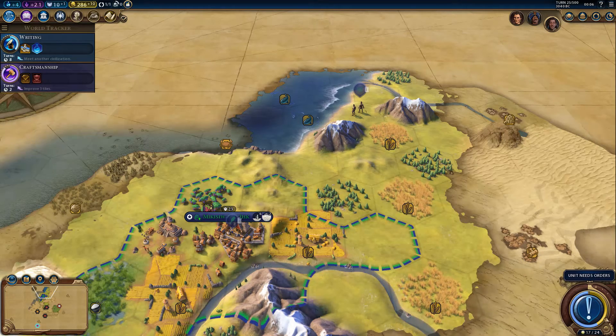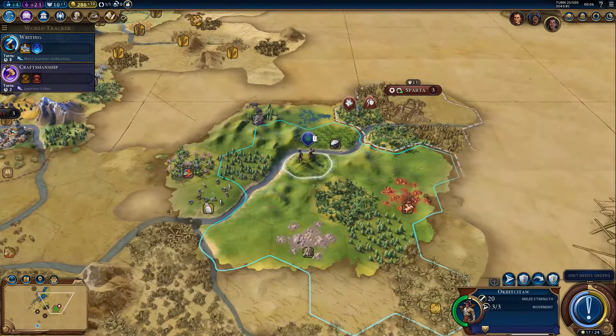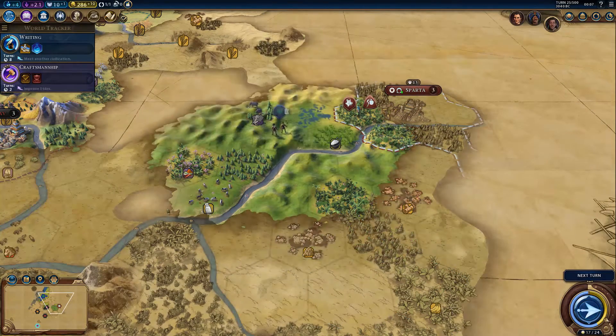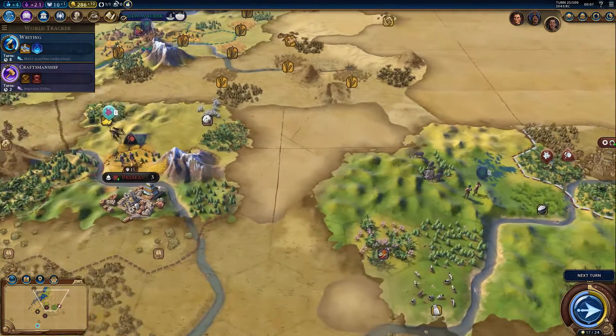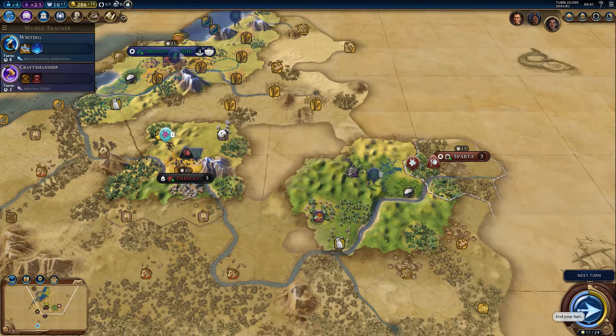Let's see — one, two, three, that's the edge of the city there. One, two, three, that's the mountain. Perfect. Let's explore this section here a little bit further and then basically take away that fog of war over here — how do you want to call it? Fog of war, probably. Onto the next stage.